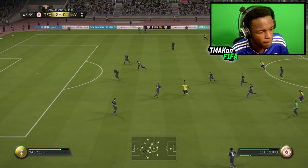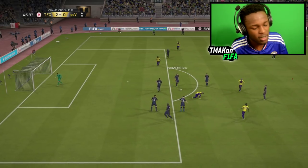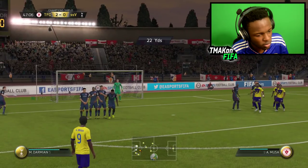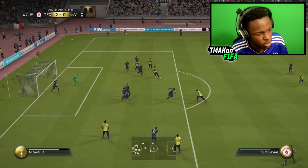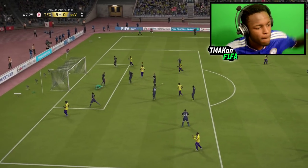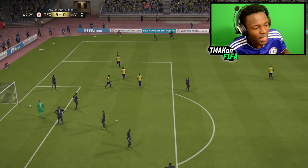Ezekiel — he doesn't care who you are. We get a free kick and I'm actually going to try to trick him — make him think I'm going to pass and then shoot. Finesse — it's worked! 3-0! That's how I take my free kicks. I like to trick people like that — no one expects it.